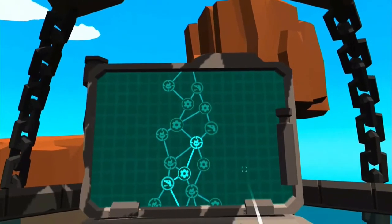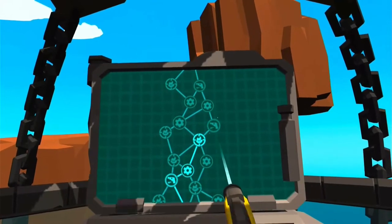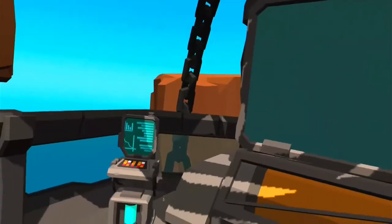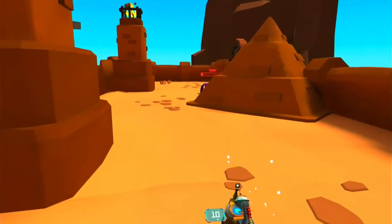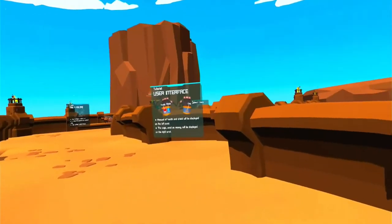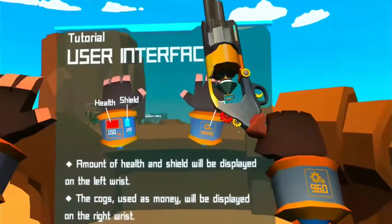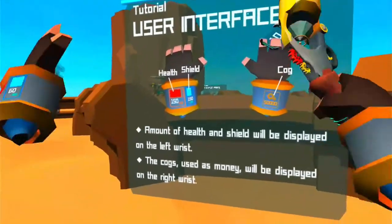You take a gyrocopter between each island, picking your route. Some of the islands just have regular critters, some have minor bosses, and some have gun depots. When you kill a critter you get its cogs, and you need cogs to buy upgrades for your gun. You start off with 100 health and 60 shield. Shield will replenish itself but your health will not. However, it's possible to increase both with gun parts.